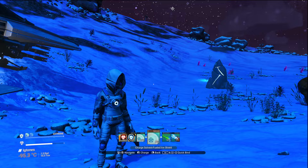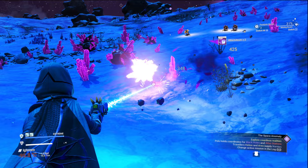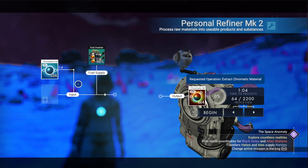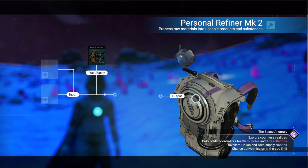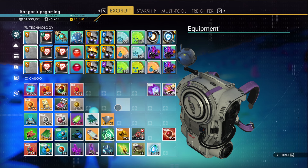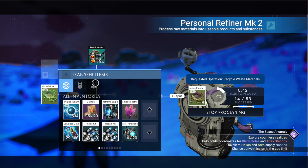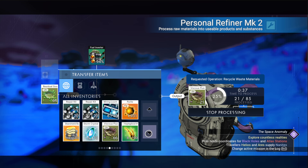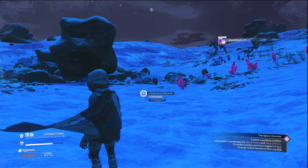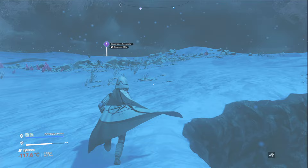What we need to do first is recharge our secondary thingamabob. Here happens to be some Atlantidium. While we're doing this, we are in fact going to need runaway mold, so somewhere I've got some goo. The activated indium can go back on the freighter. In order to make runaway mold, we need to get to living slime. This is going to give us viscous fluids. I have some right there, so once that's done we'll add that to the viscous fluids and make some living slime, and then from there we'll make some runaway mold. Auto-charge enabled - it's already at 100%.